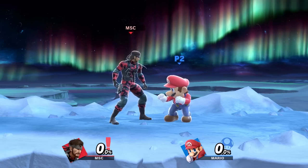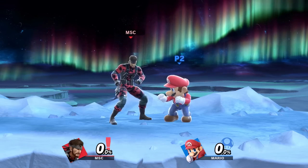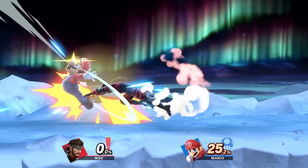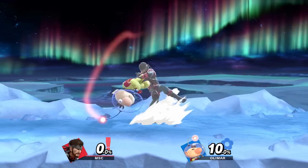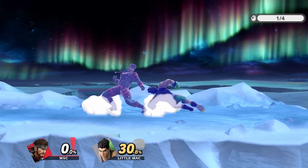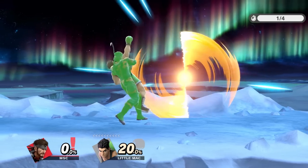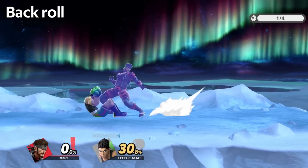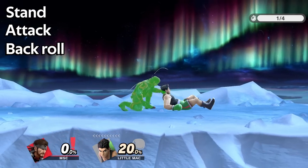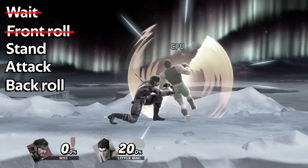With the guaranteed follow-ups out of the way, let's get into lower percents. Anything below 10%, instead of a down throw, you should always go for a back throw into a dash attack, since it's guaranteed on most characters. As for reads, the first setup I want to discuss is sidestep. This covers three of the five get-up options the opponent has: roll behind, get up attack, and stand up. It won't cover forward roll, or if they wait then get up attack.